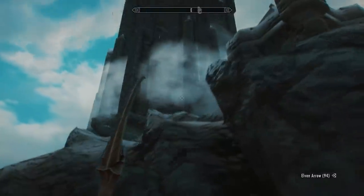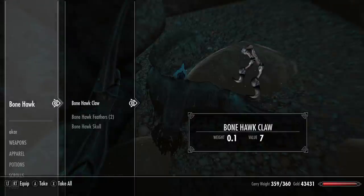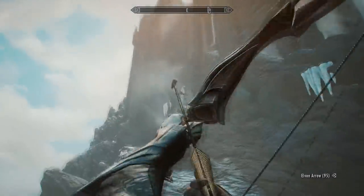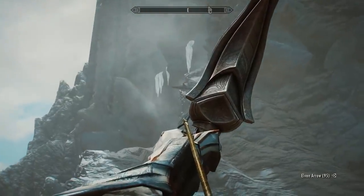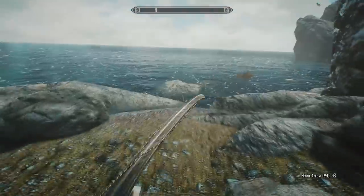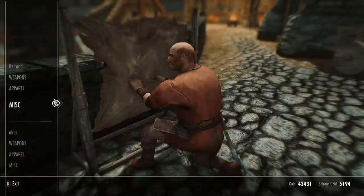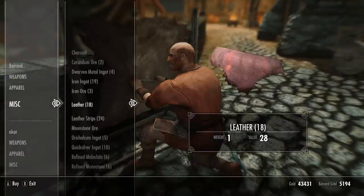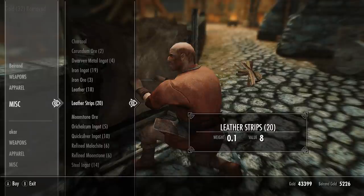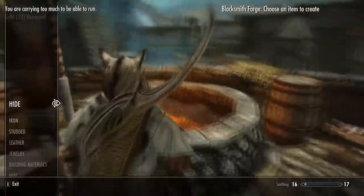You'll need to kill at least three birds because we need one Bonehawk skull and six Bonehawk feathers, and each bird will usually drop two feathers. It took me quite a few arrows to actually kill these guys. But once you have six Bonehawk feathers and one Bonehawk skull, head over to any forge. Once you're at a city forge, talk to the smith and buy a couple of leather strips from him. You can now craft a Bonehawk amulet.